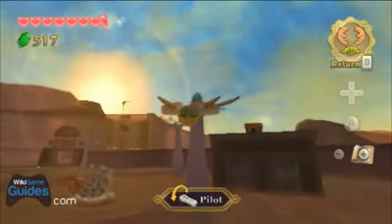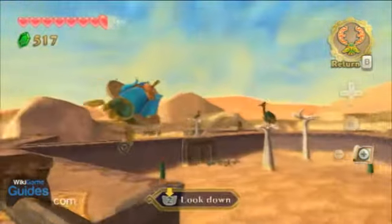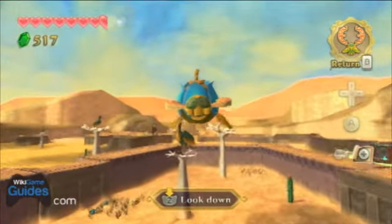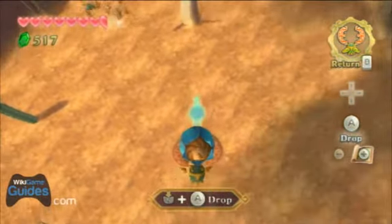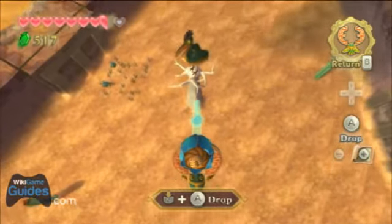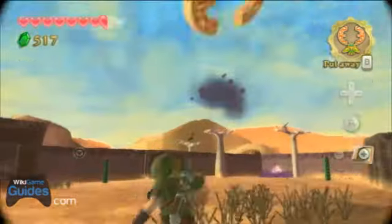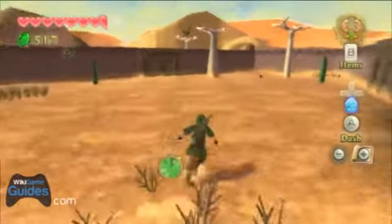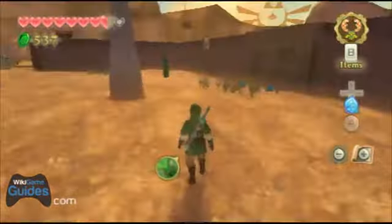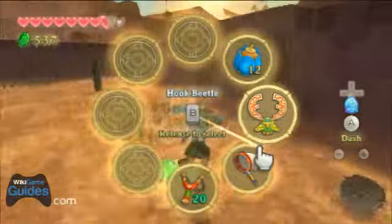We got another area with some Hook Beetle action. I hate these birds so much — I pretty much kill them at any chance I get. They have a pretty long range and just fly around and drop rocks on your head, which is super annoying. If you kill one, they usually drop a red rupee, so that's pretty sweet.